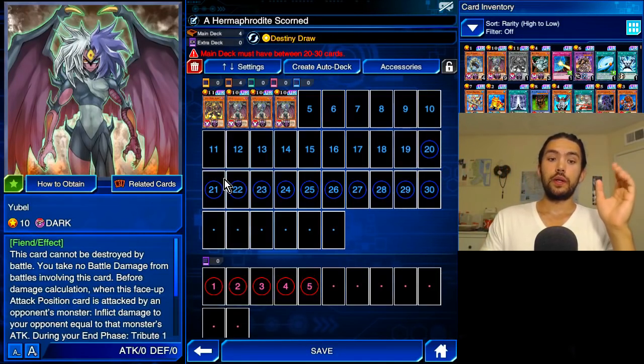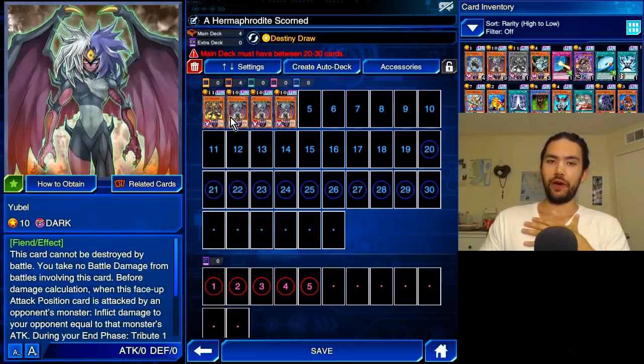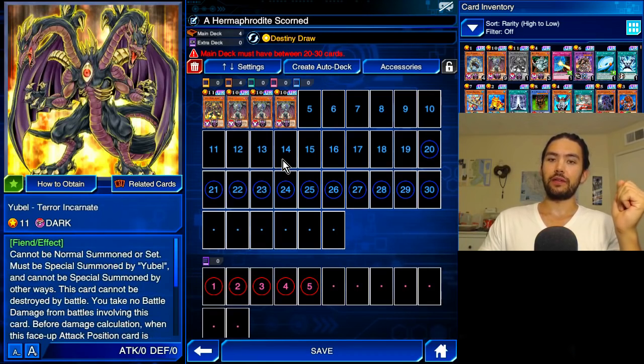Hello, this is James. Yesterday we all got Ubel, Terror Incarnate, the second form of our beautiful and terrifying Dragon Hermaphrodite, Ubel. So we're all itching for a deck to use this second form. Let us build.